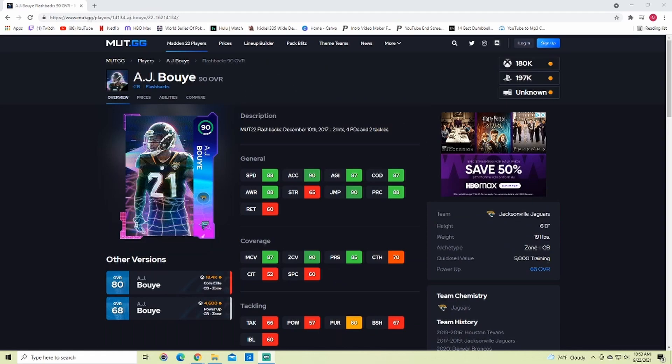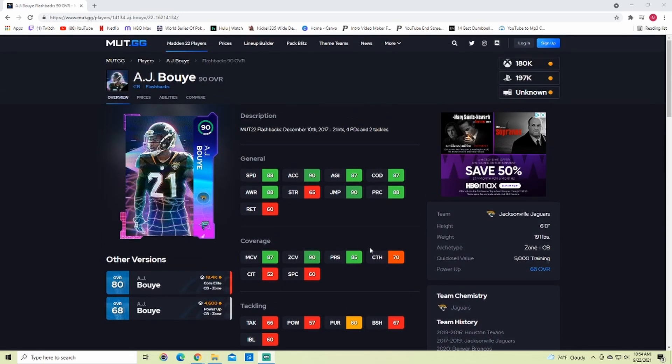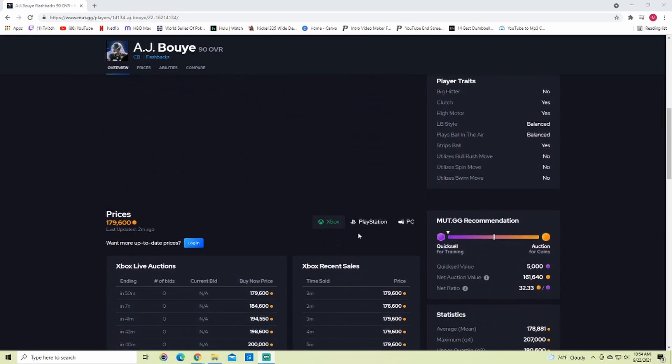The first card we have here at a 90 overall is AJ Bouye. He is a good card, and if his price comes down a little bit he'll be a really good budget option — if his price comes down to like 120k. He has 88 speed, 90 acceleration, 87 agility, 87 change direction, 88 awareness, 90 jumping, 88 play recognition, 87 man, 90 zone, and 85 press. His card is around 18k right now.